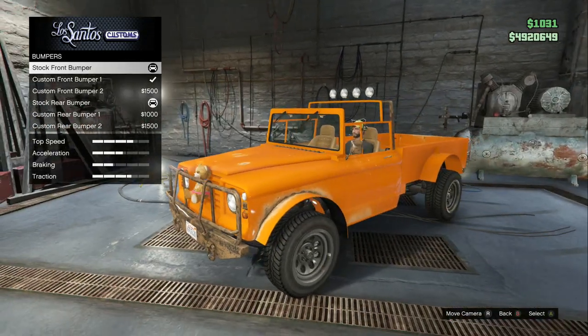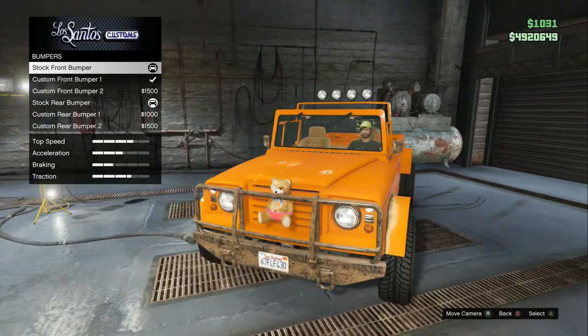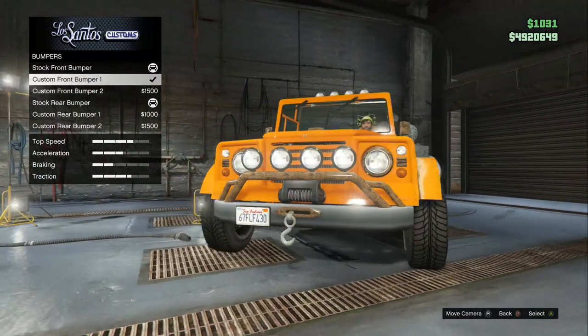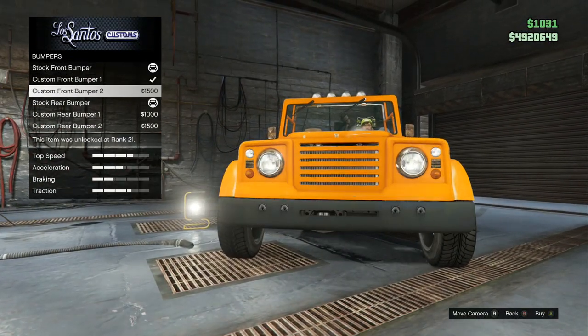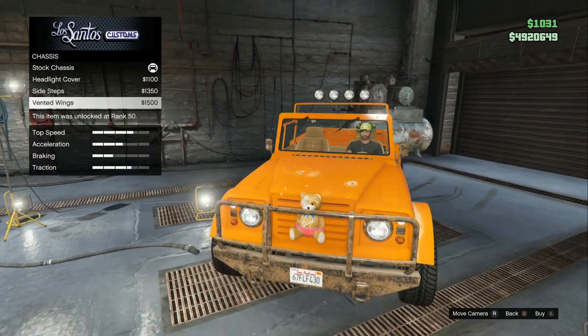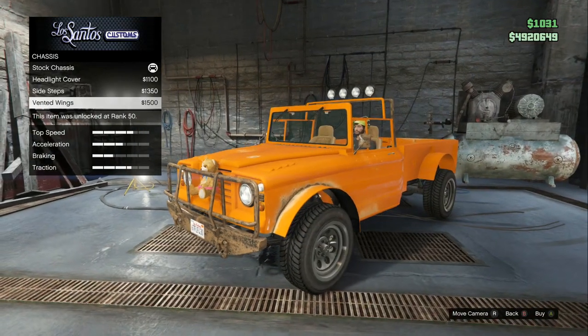Essentially you spam up and down between the bumper options until it actually appears on your screen. So once again: buy the second bumper and spam up and down between the stock bumper and the second bumper until you see the teddy bear actually spawn in.